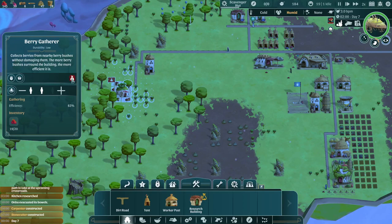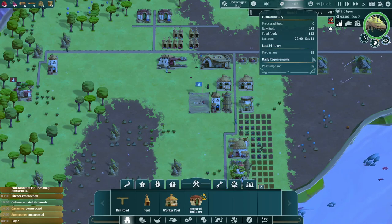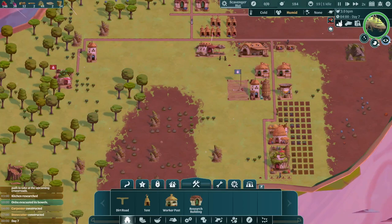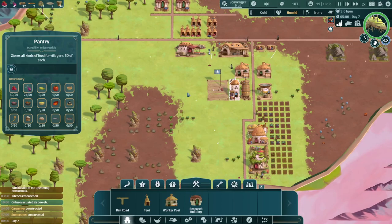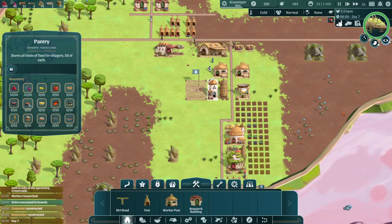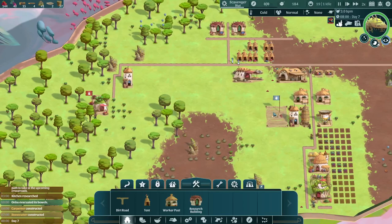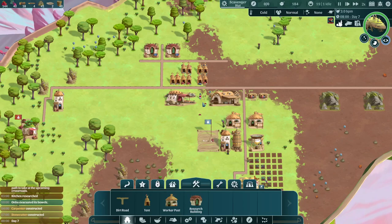Storage is full — so that does happen, especially because our production of food is kind of through the roof right now. Although it did say we're at 36, 38 food. Are you guys only eating the radishes and not the berries? Once this kitchen is done, we'll pivot it to make berry muesli — it increases food quality and kind of chews through the berry backlog. But it'll allow us to continue berry production while having other food available, because they can still eat raw berries but can also eat better berry porridge.